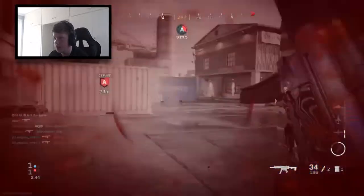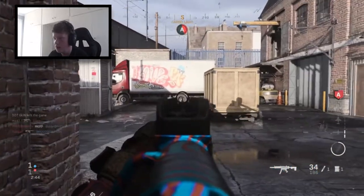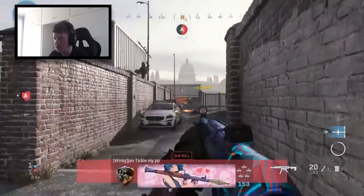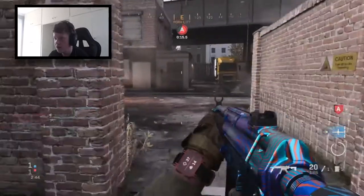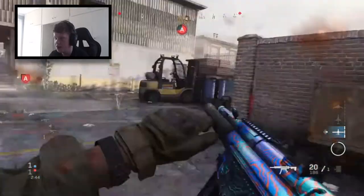I wish the team would just hop on this bomb right now because they all seem to be around me. I'm pretty sure there's a guy up top — RPG, I saw your shadow. There's a guy coming around here as well — I think the cruise missile got him. Where is everyone? I wish they would hop on the bomb. There's a guy just turned behind me going towards the bomb.